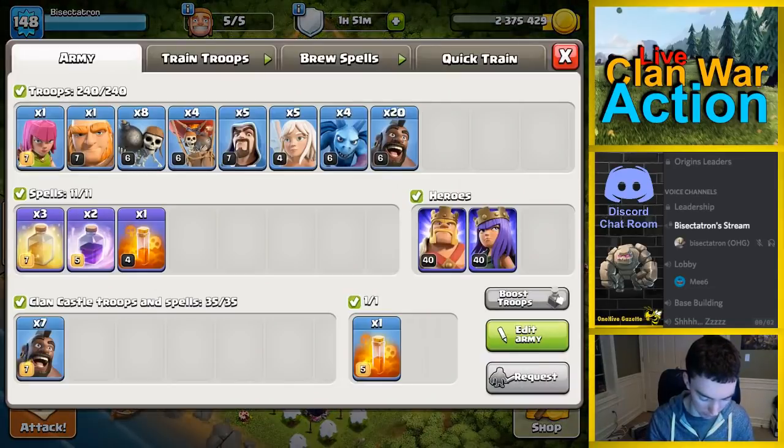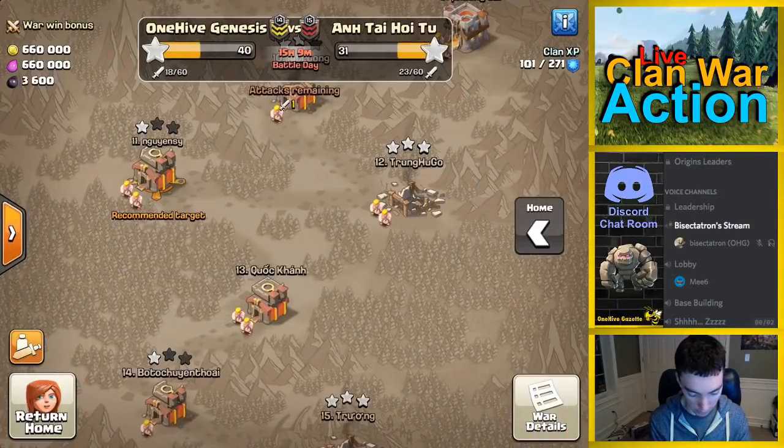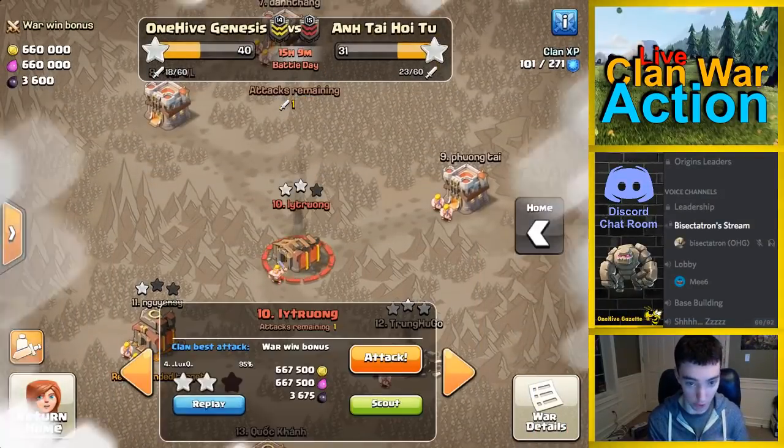Let's go ahead and make sure I have all my troops. Got my CC filled. Two rages, three heals, and the four loons, five wizards. Everything looks perfect. Let's go ahead and watch the replay just so it's fresh in my mind, and then we'll go ahead and take a shot at this.